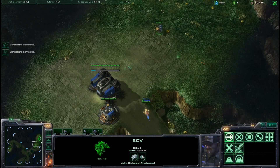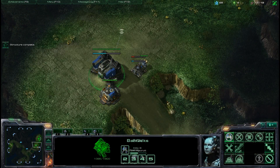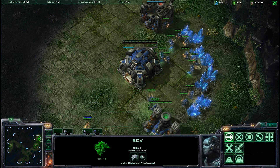Now this build is weak against a couple of things. It's weak against a 4-gate and any kind of gateway rush because you're basically spending all this time teching up. So it's important to scout — it's important to know exactly what your opponent is doing.